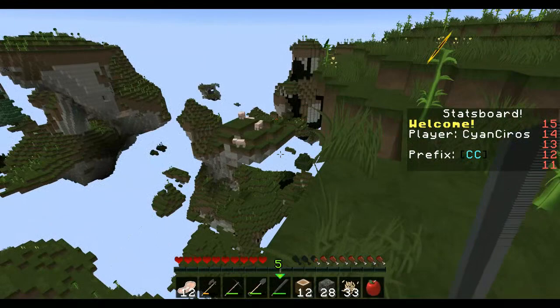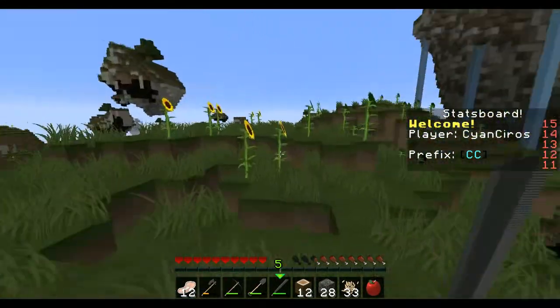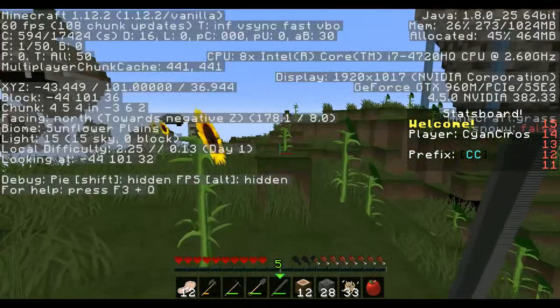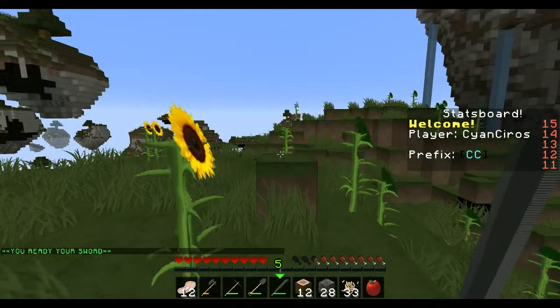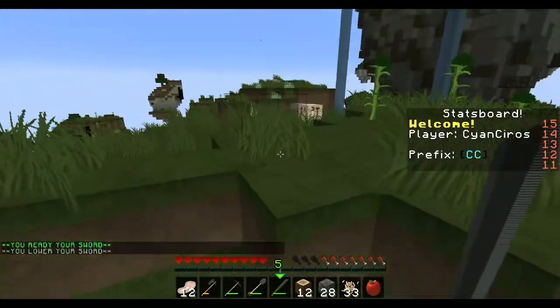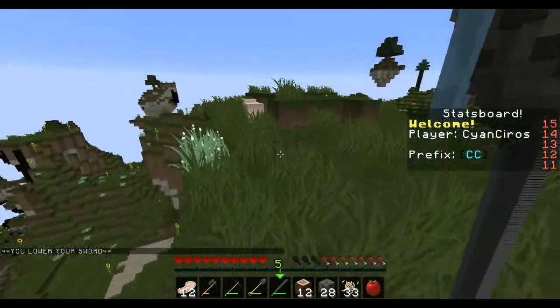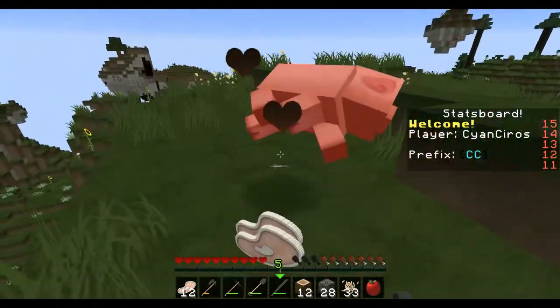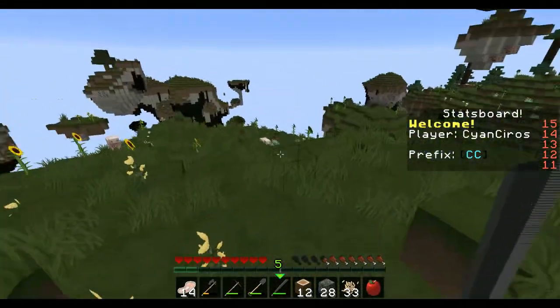More pigs on small islands. Also sunflowers everywhere - is this a sunflower biome? Yes, Sunflower Plains. Wow - I spawned in a sunflower field, that does not happen a lot.